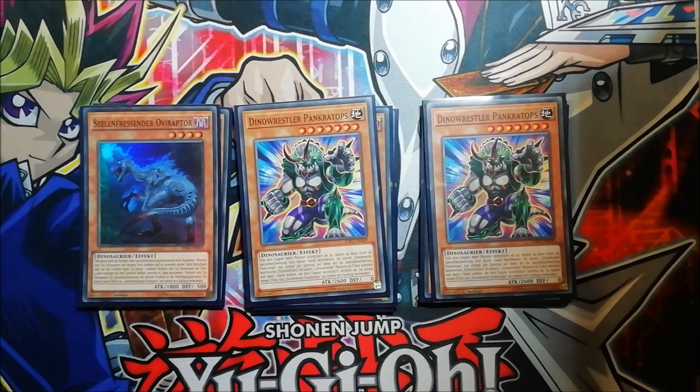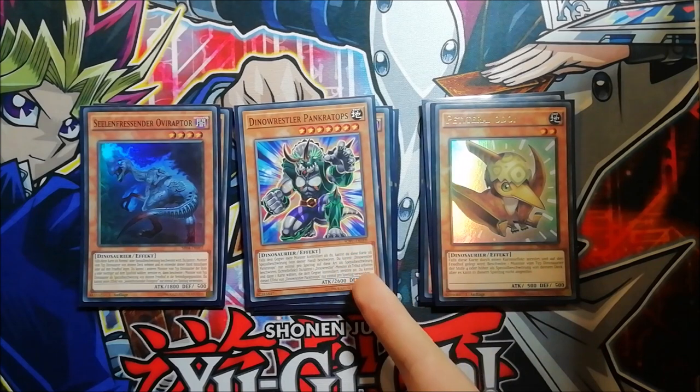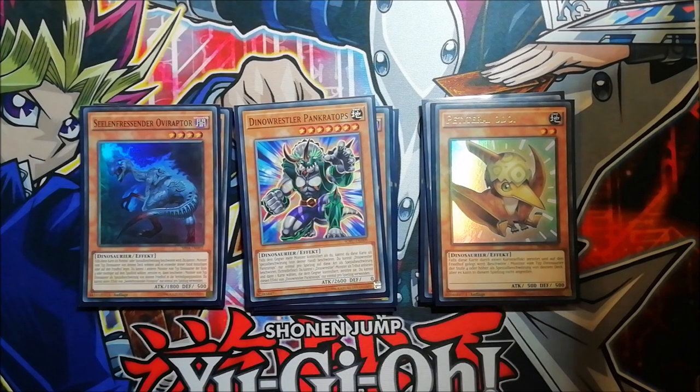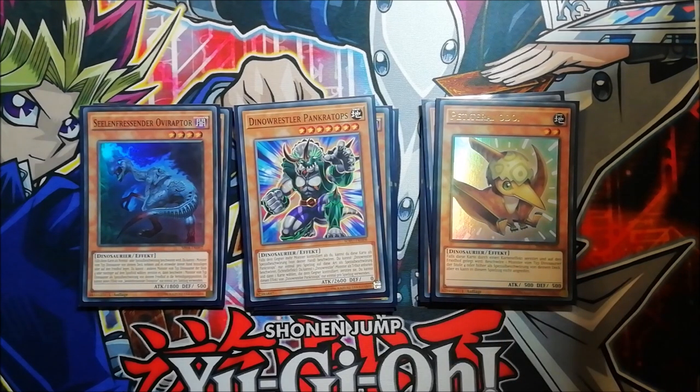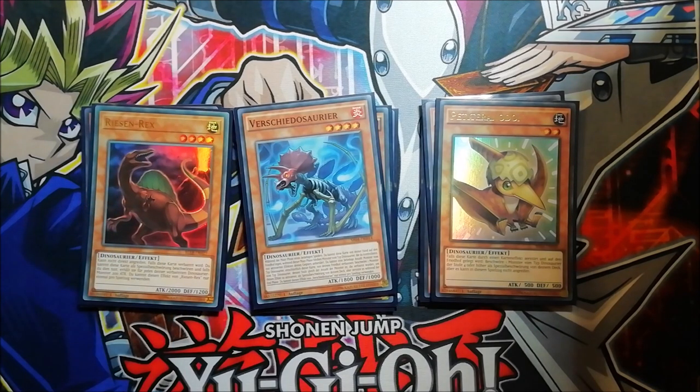For the one-off Dinos, I'm playing one Petiteranodon. I decided to play Petiteranodon instead of Baby Tyrannosaurus because you can get Dino Pankratops with this card — I see no reason to play the smaller guy since I'm only playing one baby Dino, and Petiteranodon gets cards level 4 and above. I'm also playing one Miscellaneousaurus and one Giant Rex — those cards are just really strong. You don't need more than one Giant Rex, and I'd play more than one Miscellaneousaurus but it's at one on the banlist unfortunately.